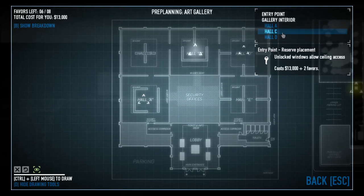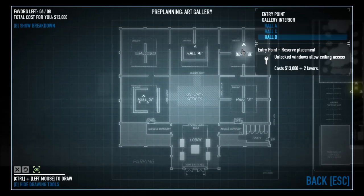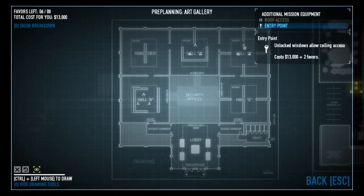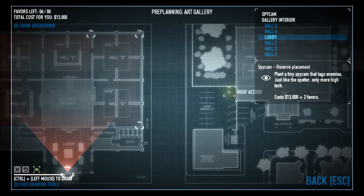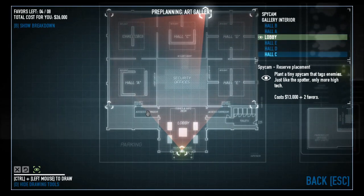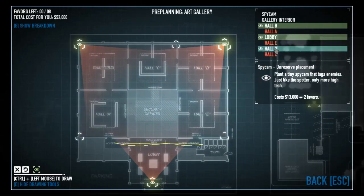Entry points unlock the windows, but I've never really seen a point to get that since you can just pick the window lock. I'm not entirely sure if that spawns the little platform underneath the windows either. I usually get the roof access and three spy cams — I get lobby because if anyone's walking through there it'll get them lit up for me.